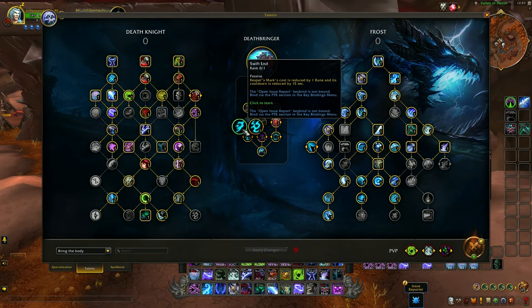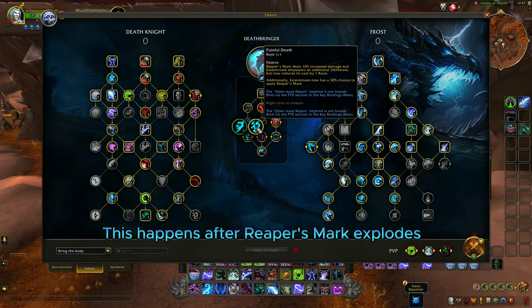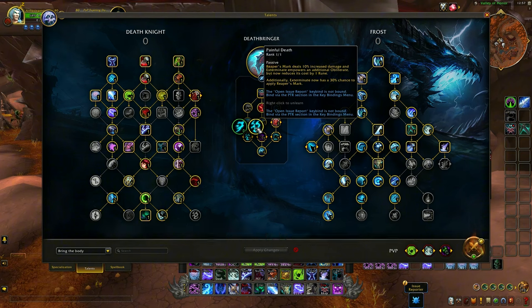Swift End or Painful Death — easy answer: definitely go for Painful Death, don't even consider Swift End. Painful Death increases the chance that you reapply Reaper's Mark on the target, which gives you more Exterminate hits with Obliterate. Additionally, your first Obliterate costs no rune and the second Obliterate costs one rune instead of two. On top of that, Painful Death gives you a much bigger chance to reapply Reaper's Mark when you hit those Obliterates that grant Exterminate.